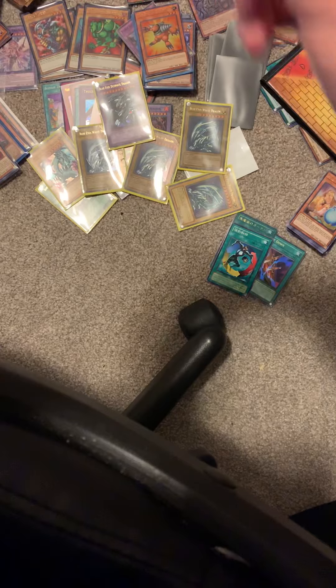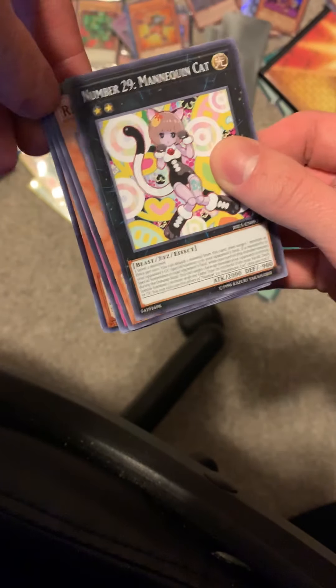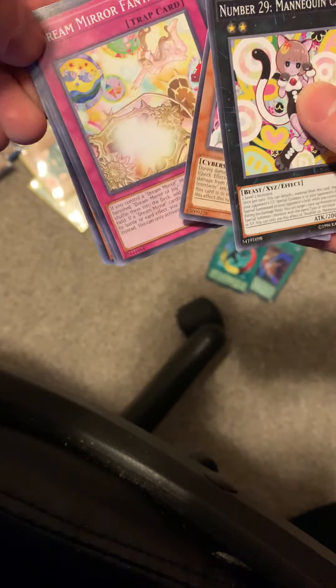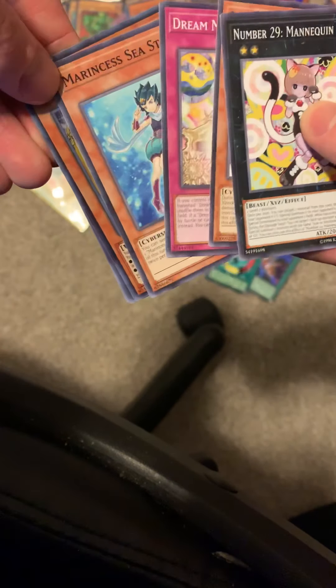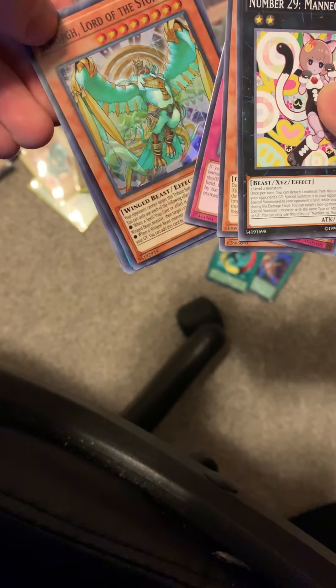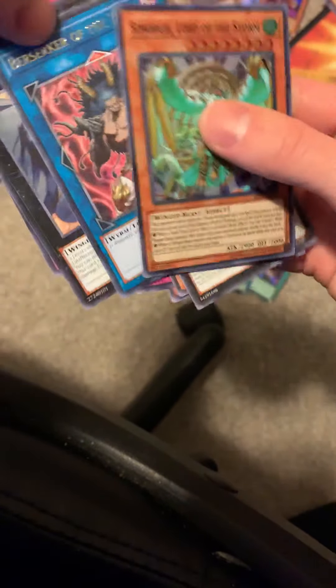Like I said, I'm hoping to pull something worth some money here. We got a number card — I love these. Rescue Interlacer and Number 29 Dream Mirror Fantasy, Marinza Sea Star, Cymorg Lord of the Storm. We didn't get anything too crazy in this pull — kind of makes me just want to open something else.